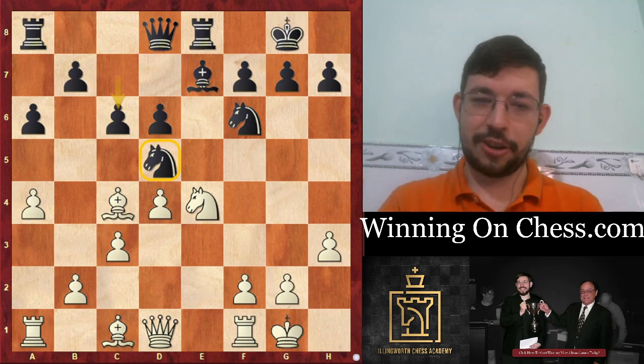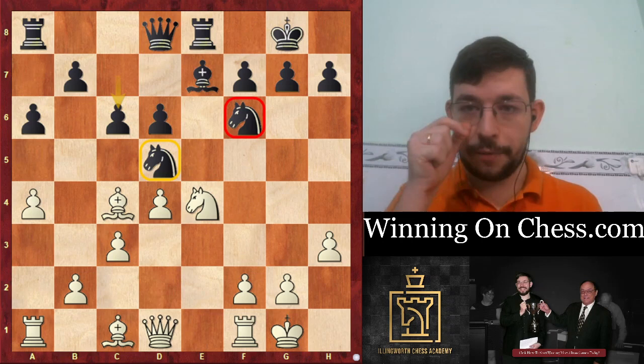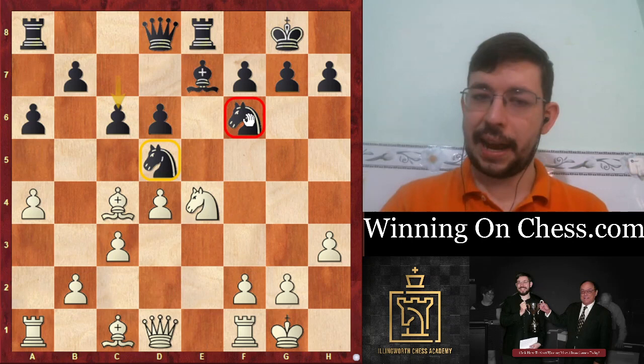So Black played the move C6 to defend the Knight. White kept the Knights on the board with Knight G3. I want to go a little deeper and point out a concept by Mark Veretsky, considered by many to be one of the greatest chess trainers of all time - from the Soviet Union, worked with most of the world's top 100 chess players. You realize that if you were to play Knight takes F6, those Black Knights were kind of tangled, treading on each other.